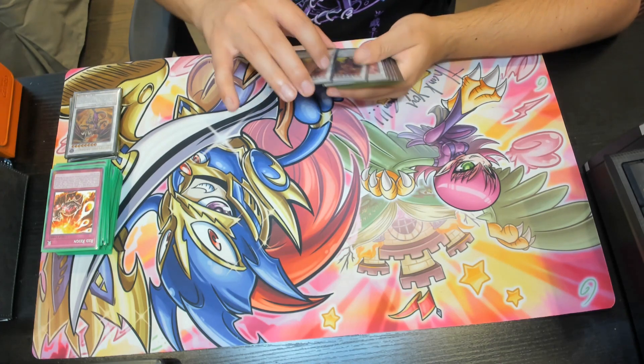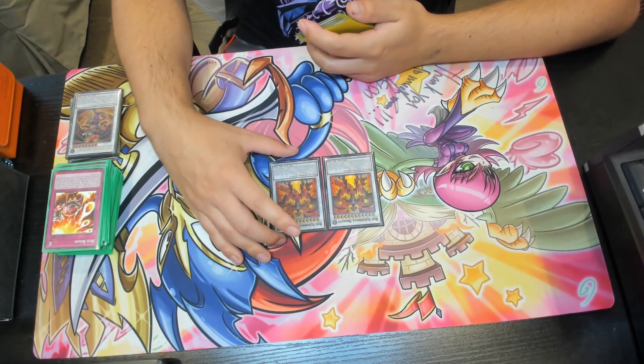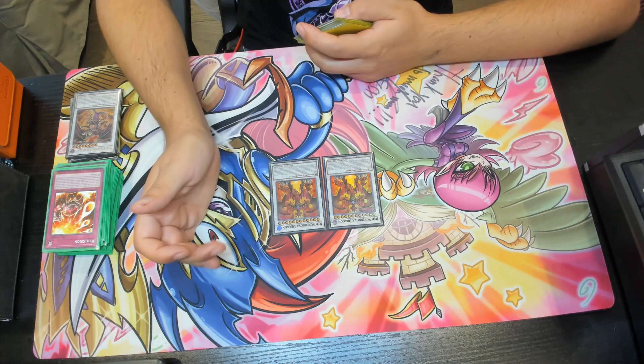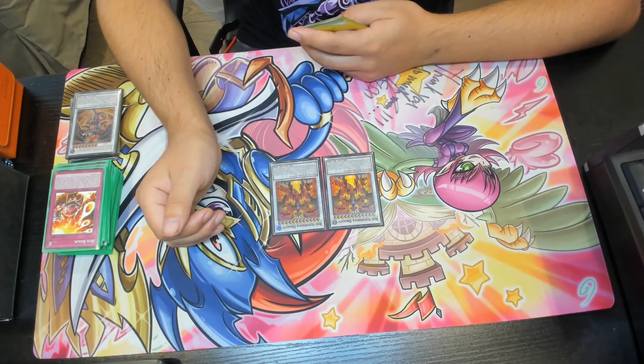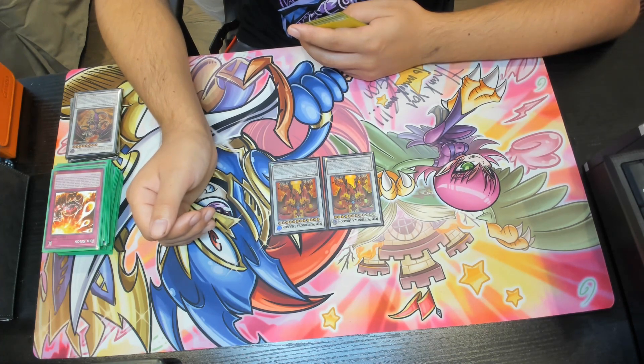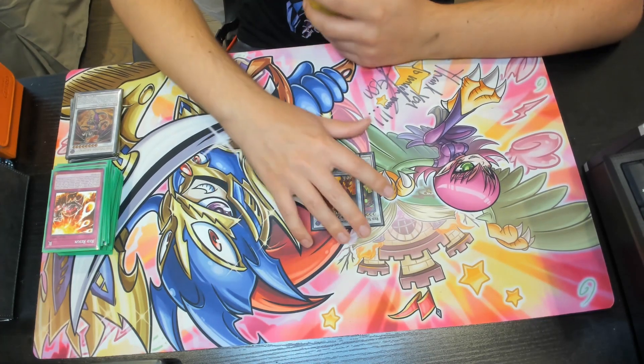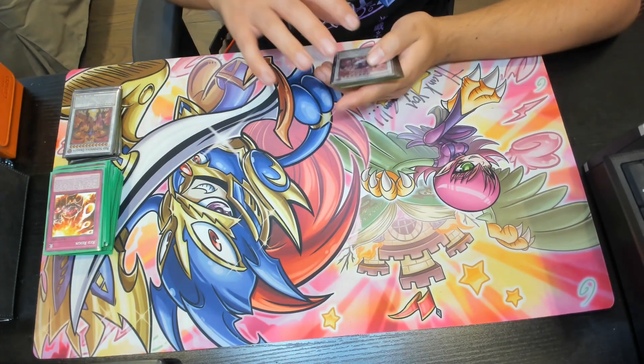We have double copies of Red Supernova Dragon, another level 12 that can be hard to summon but provides solid protection. Must first be synchro summoned; gains 500 attack for each tuner in your graveyard; cannot be destroyed by opponent's card effects. Once per turn, as a quick effect, when an opponent's monster effect activates or a monster declares an attack, you can banish this card and banish all cards your opponent controls. During your next end phase after it was banished, special summon it back — a really awesome mini boss.